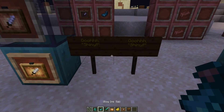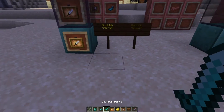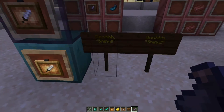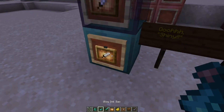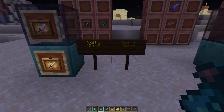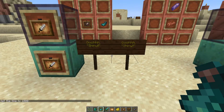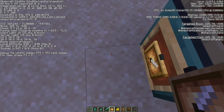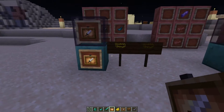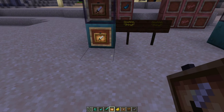You can also use a glow ink sack on a sign to make it glow in the dark, which just makes things a little bit easier to see. You can use a normal ink sack to revert it back — you can't do that with the glow item frame, so just make sure you want a glow item frame instead of the normal one. Just like with the glow item frame, if you look at it during the day you won't see any difference. Also, neither of these actually emit light, so just like with the glow squid itself, you can't use these for stopping mob spawns.